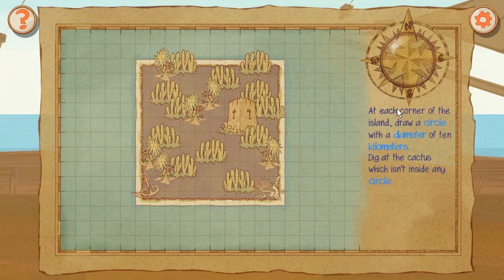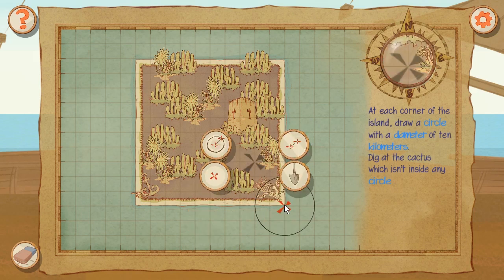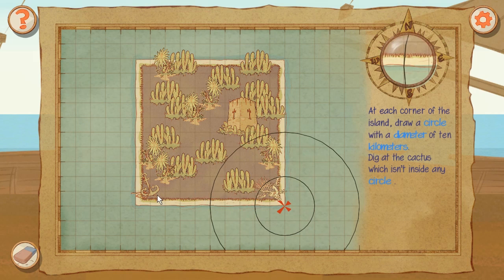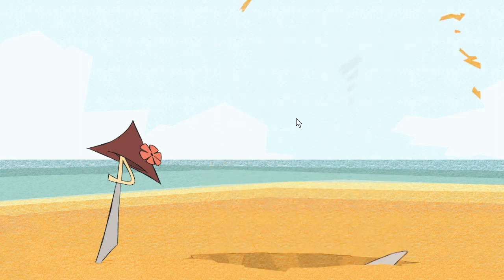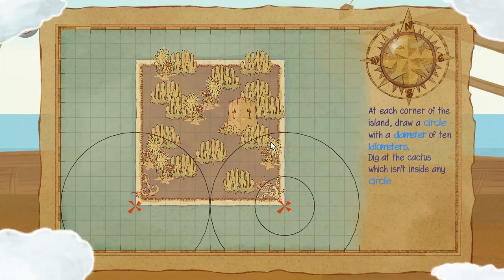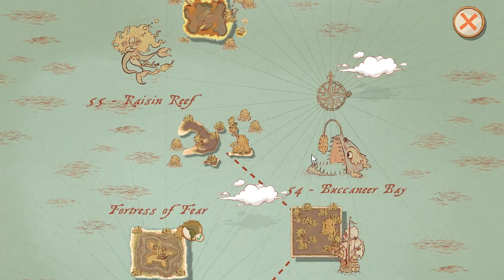At each corner of the island draw a circle with a diameter of 10 kilometers. Dig at the cactus which isn't inside any circles. One, two, three - is my mouse running out of batteries or what? One, two, three, four. Buccaneer Bay was the one - Raisin Reef is the next. And Bud will do it like this: you stand on the pile of cannonballs and I'll stand at the fortress and we start running.